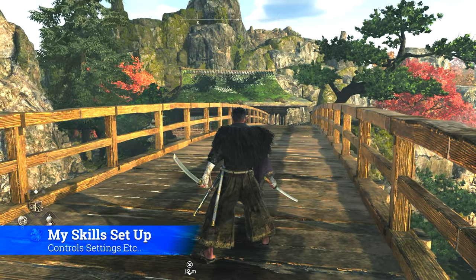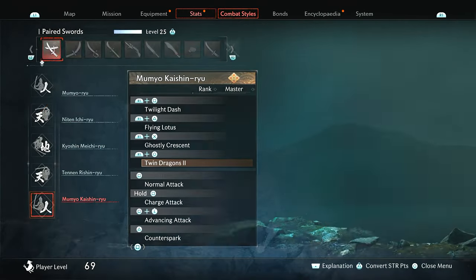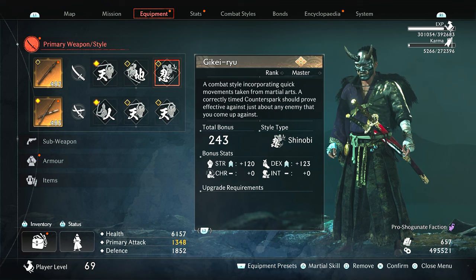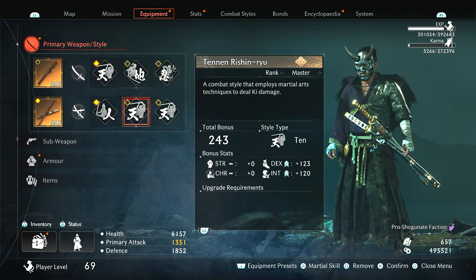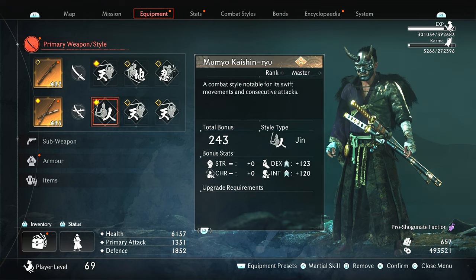First let me give you an overview of my skills and the synergy I think works really well. For my stances I'm using Jigen Ryu on the left side when I press R1. For low stance I use Tatsumi Ryu, and GK Ryu is on the right side. For dual blades I use Mumio Kishin - you'll need to finish the game for that. For low stance I have Tenon Rishin Ryu, and then Niten Ichin Ryu, which just looks amazing and is one of my favorites. These three I cannot live without.